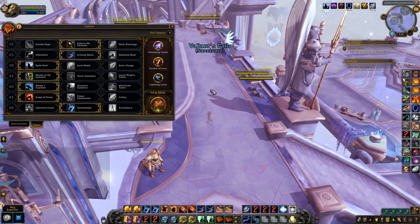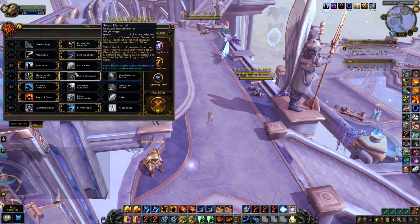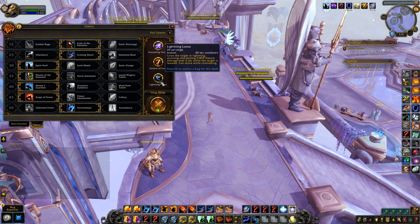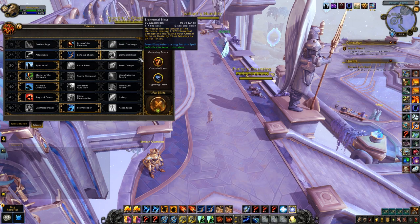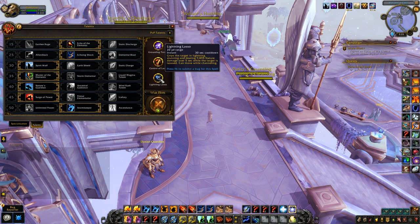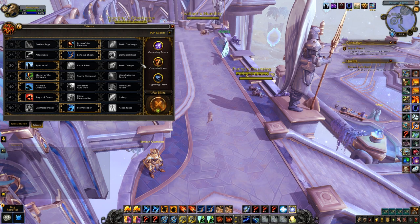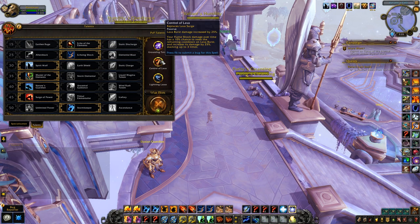For talents — I have activated War Mode just because I want to show you guys the damage of Lightning Lasso, so keep that in mind. I won't be using Lightning Lasso in a PvE rotation, but I will be gaining the 25 percent damage from Lava Surge. Keep that in mind when looking at numbers. Control of Lava is really good now — back to the way it was in the past.